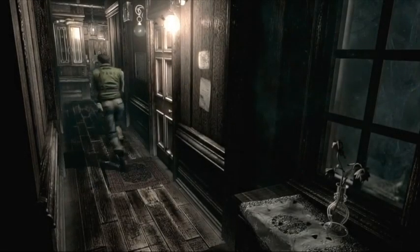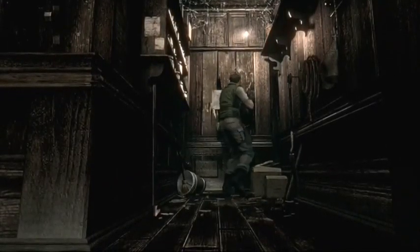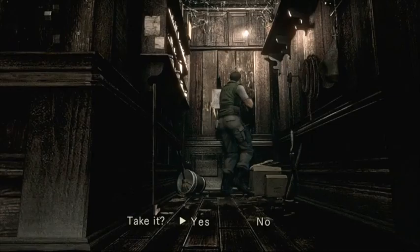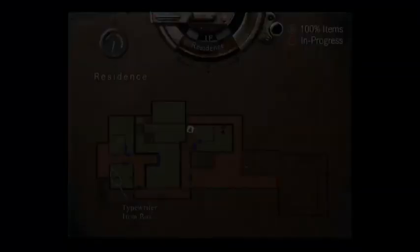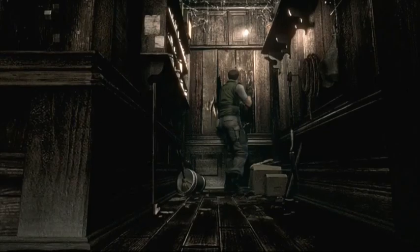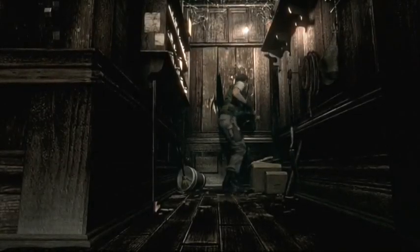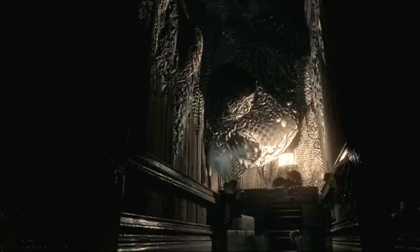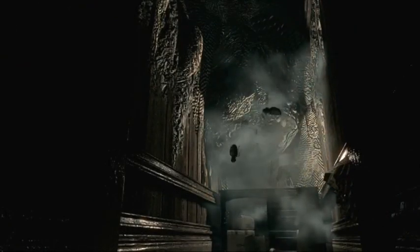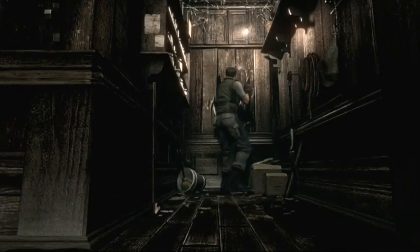Now let's take care of this. Take the map. Yes. Cool. Got the map — there's a hole in the wall. I know. Do it, Chris. Yeah. That's what you get. Frickin' bees.